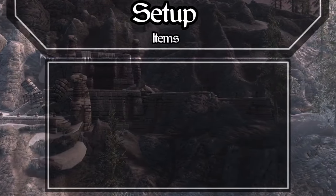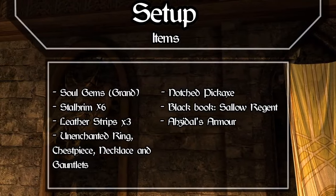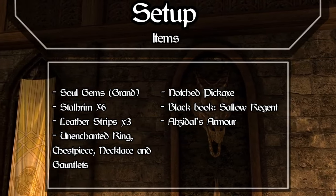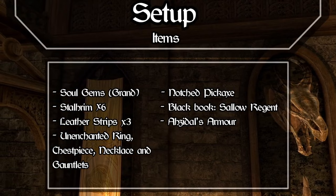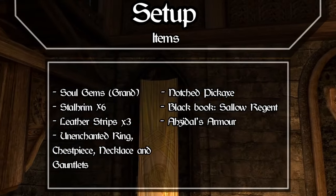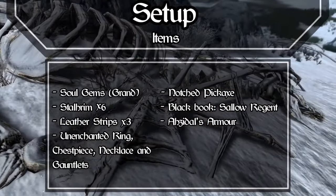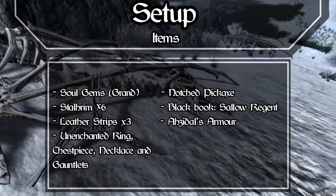As for items, you are going to need a nice collection of max level soul gems — anything with a grand soul. You're also going to need 6 pieces of Staurim and 3 leather strips. Next you'll need any unenchanted chest piece, ring, necklace, and gauntlets. There is a glitch with two pieces of armour — the moth priest sandals and the dunmer shoes — that lets them receive chest piece enchantments, but that's not intended so I won't be doing it here. You will also need the notched pickaxe, the black book Sallow Regent, and 4 pieces of Azidal's armour. You'll probably want to be on Solstheim too, as we'll be using that black book a few times.